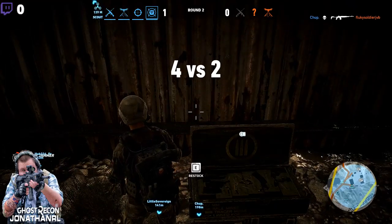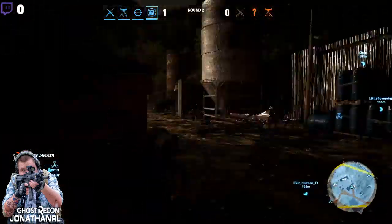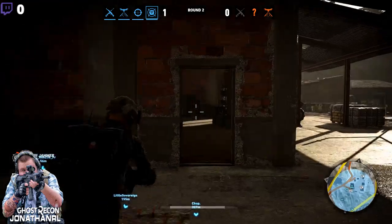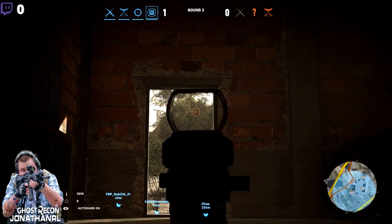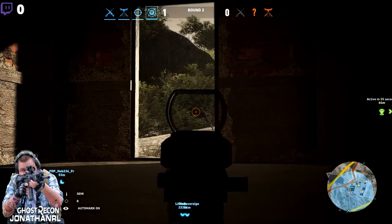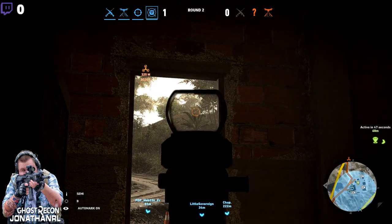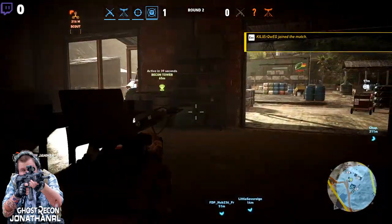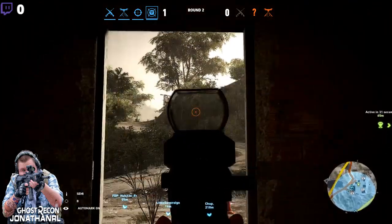We can waste pretty much all the ammo in this world because we can restock it, and we have the advantage — at least the advantage in numbers. We don't have the advantage when it comes to the tactical situation as a whole. Now remember what I did last round — I went in quick down here and snuck up on this area. If someone is trying to repeat my tactic, they'll find me waiting for them. Enemy drone overhead — that's my guys firing at the drone. Not the best strategy, but better them than me. I don't mind the drone going down.